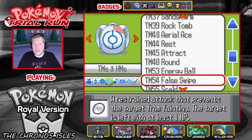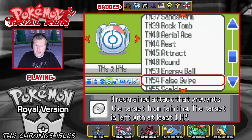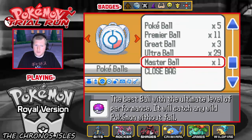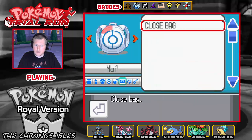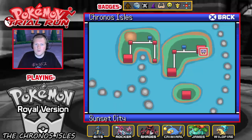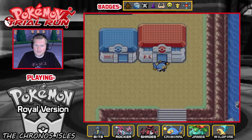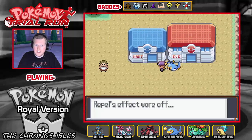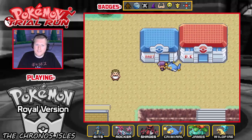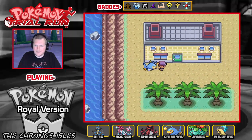We've almost completed the game, really. I guess now that I have all these — can we go talk to Professor Birch and see if he's going to give me the other Pokemon? Is this how I get them? Because otherwise I might have to do a bonus video on how to get all the Temporal starters, because I don't have them yet.